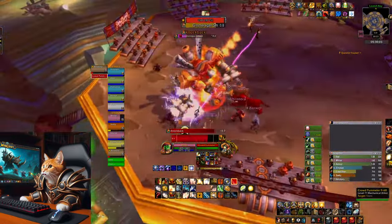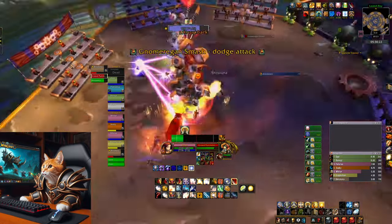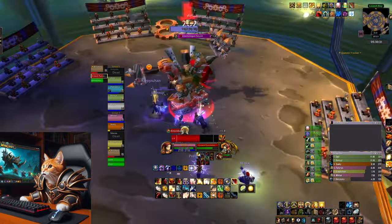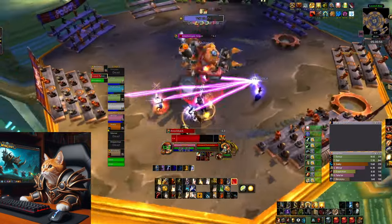The third boss is the Crowd Pummeler. This boss uses a mechanic smash in front of him during the fight. It is important that everyone dodges this attack or you will be kicked off the platform. You can do it by standing behind the boss or at the side of it.